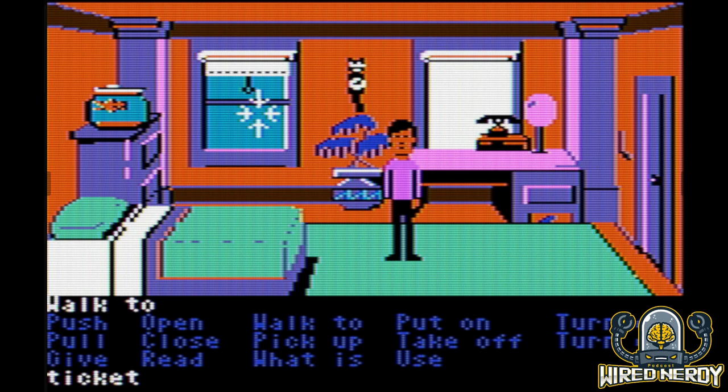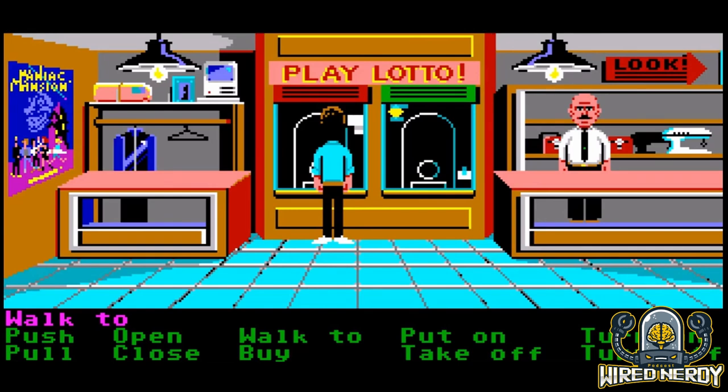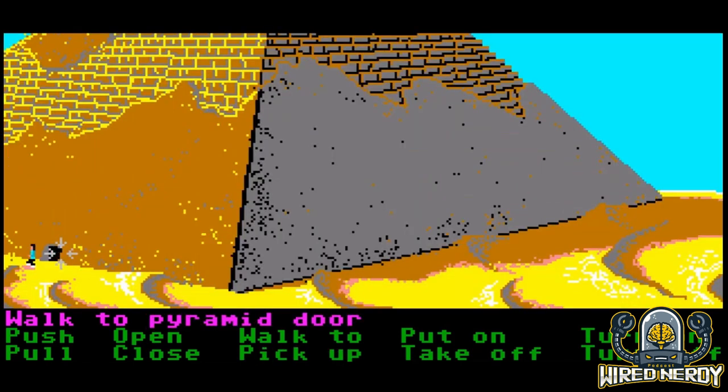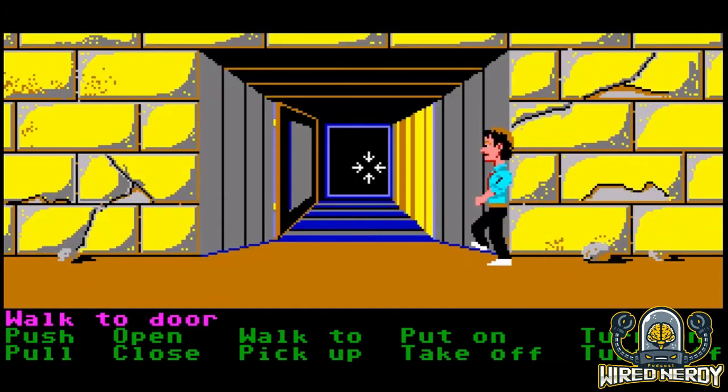The first time I played it was in CGA mode, which is only four colors. I then played it again in EGA mode, which is a whopping 16 colors. The main footage for the review that we'll use today is from my favorite version, which is VGA — and that is a butt-ton of colors at 256.